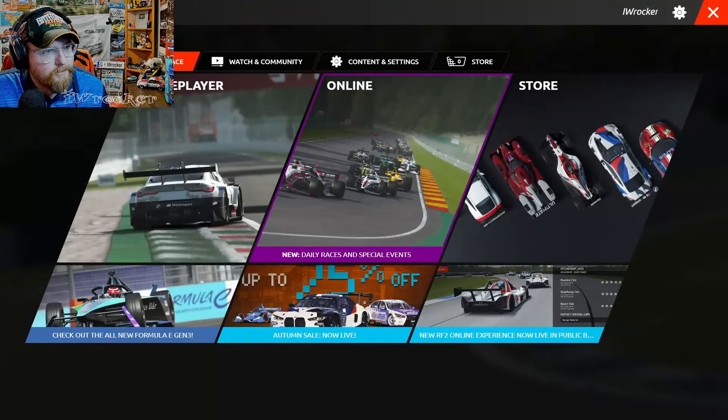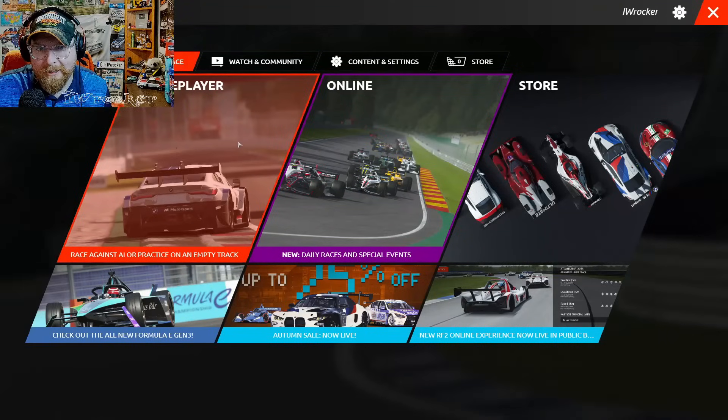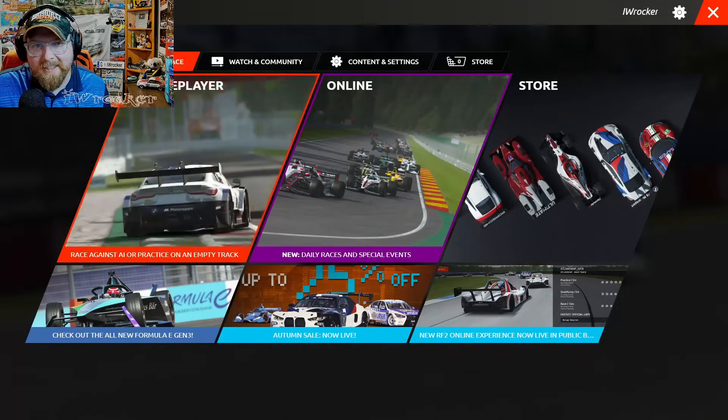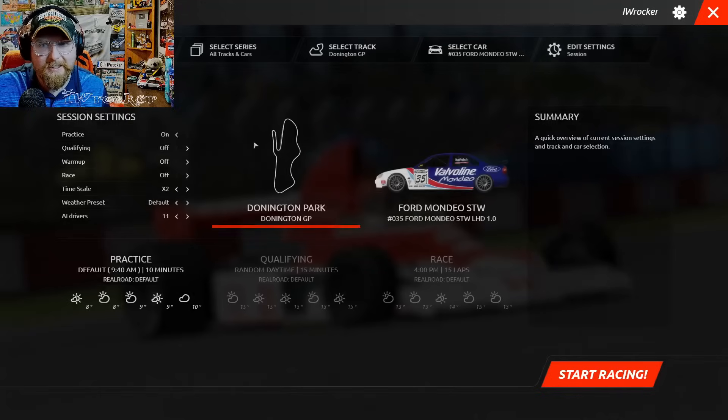We're going to load into the track, use the new supercars, and get a feel for it first — see how hard it is — because this track is a beast. In a realistic sim like rFactor with realistic physics, it's going to be a challenge. I don't have wheels and pedals yet, I'll be using the gamepad. I do have wheels and pedals on the way — ordered them about a week ago. The guys that survive Bathurst for hours on end — it is truly one of the most grueling motorsport events there is. You've got to be a next-level athlete.